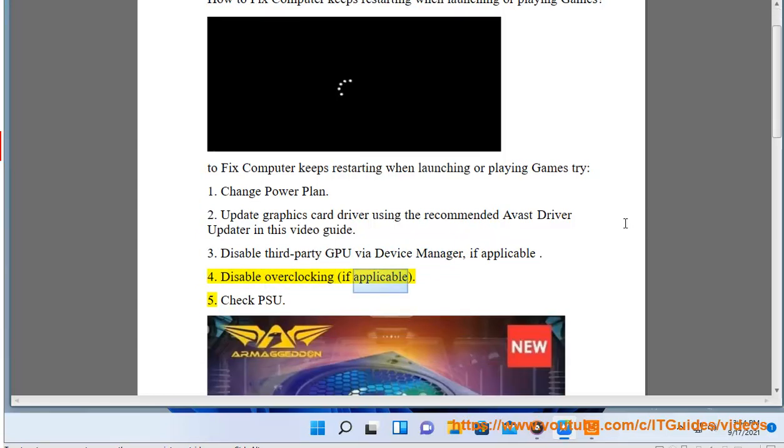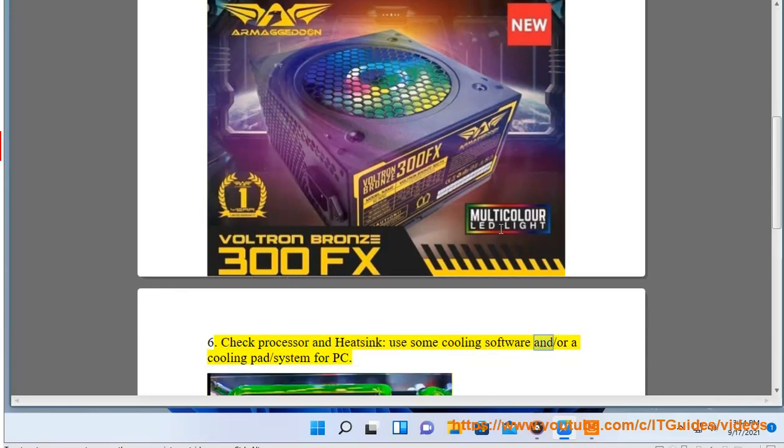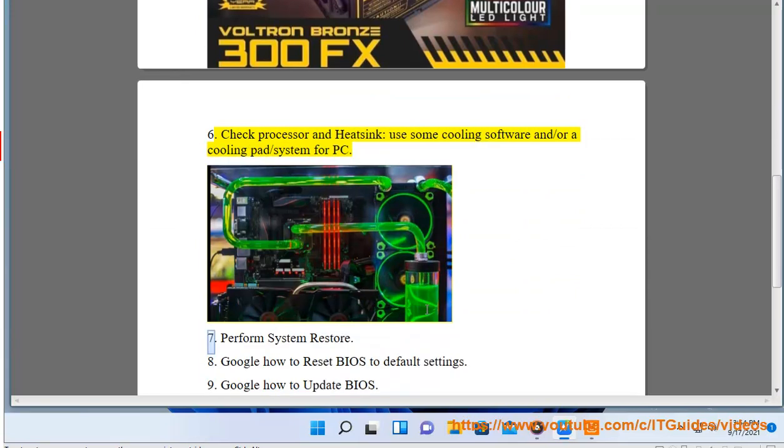4. Disable overclocking, if applicable. 5. Check PSU. 6. Check processor and heatsink — use some cooling software and/or a cooling pad or cooling system for PC.